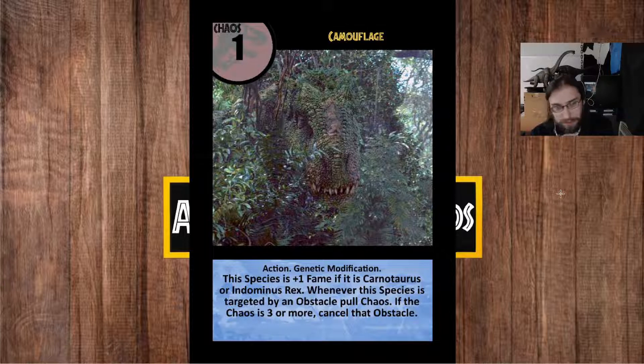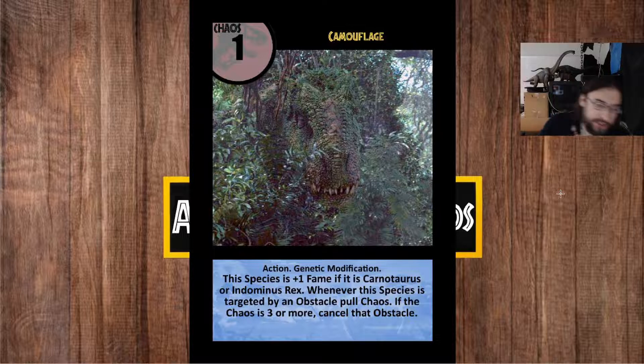The fame bonus is just gravy — the main thing is that it gives the species you played camouflage on a chance to hide from any obstacle played on it. Basically a 50-50 shot to cancel any given obstacle targeting the dinosaur. Camouflage is really valuable on one of your carnivores or big scary dinos you don't want other players to mess with. It's a pretty powerful effect, but as a genetic modification you have to commit it to one species. If you don't have your big carnivore yet, this card is kind of dead in your hand, and you have to decide whether to play it on a lesser dinosaur or hold on to it.